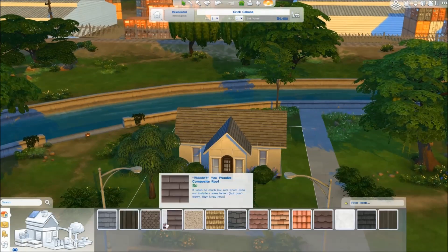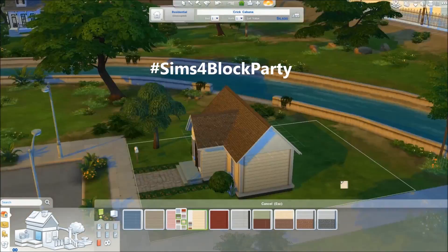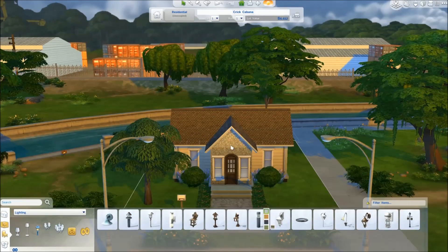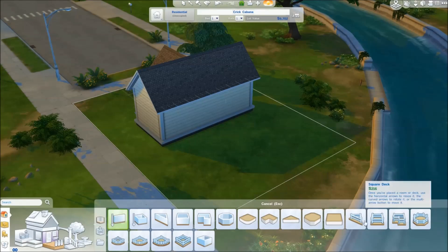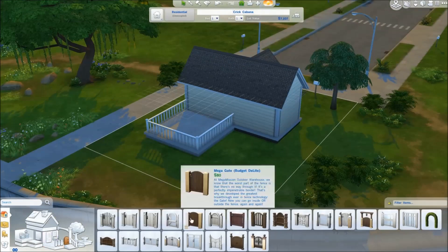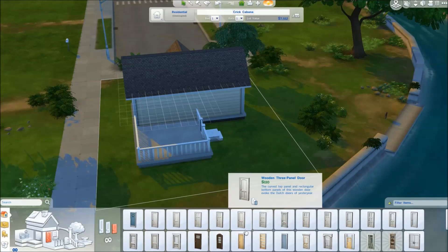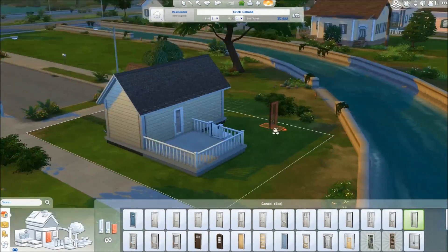The hashtag is #sims4blockparty, so you can place that onto your lots that you upload on the gallery. If you're interested, just build a house and upload it with the #sims4blockparty hashtag. You can choose to renovate the entire town or just do a few houses — whatever you want to do. My goal, and this is kind of a self-imposed challenge I've placed on myself,